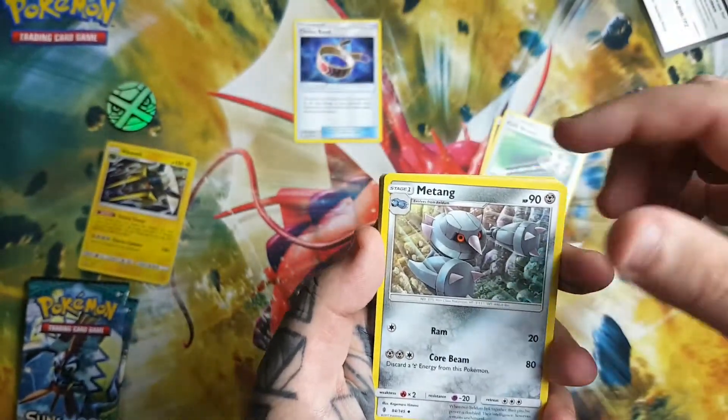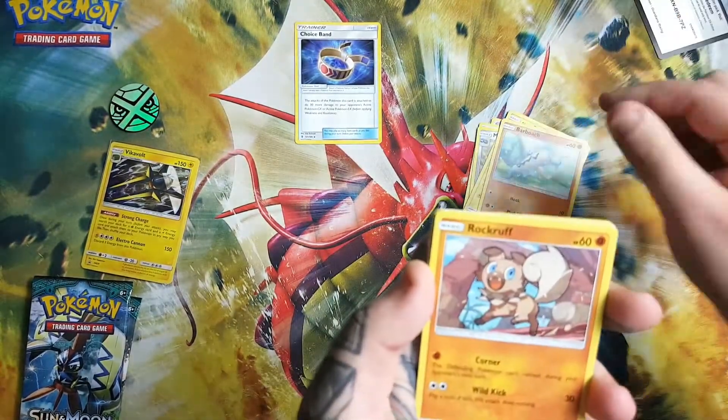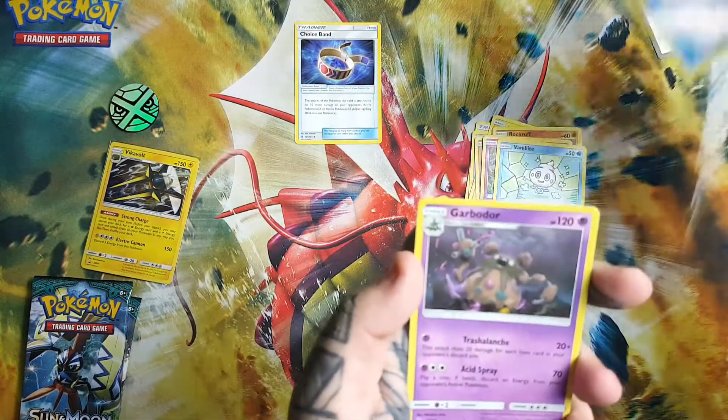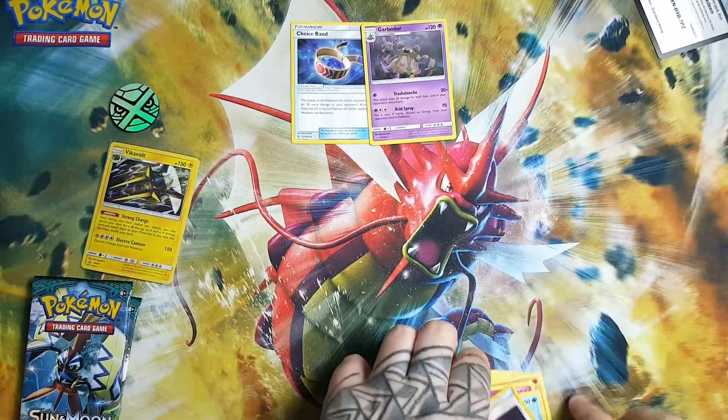Choice Band is a good one — that can go on the bench. Marowak, Alolan Geodude, Barboach, Rockruff, Clefairy, Vanillite, Energy Recycler, and Garbodor as the regular rare. So I'll put that down on the bench and the reverses down there as well so you can see.